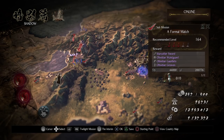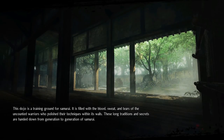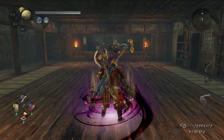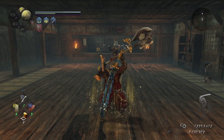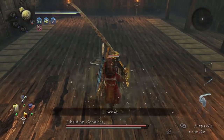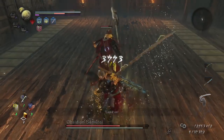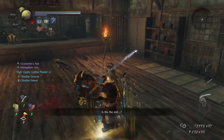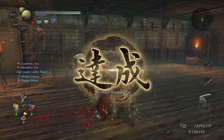Putting this set together is pretty easy because we can farm the smithing texts and all the parts right here in the Submission: A Formal Match mission in the Shadow region. We're going to beat this guy down to show how ridiculous this is. Odachi is already designed to kill humans with a passive that boosts damage against them. The basic gist: drop a barrier talisman, pull out the axe, get rage up, then destroy whatever you want. It took one final blow and Moonlit Snow and he was dead.